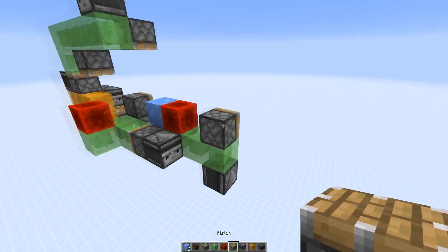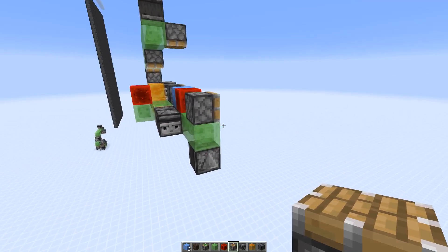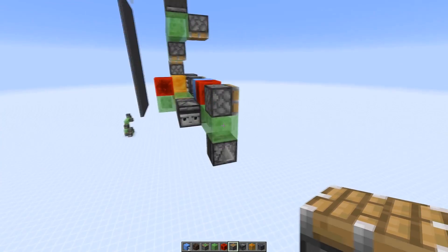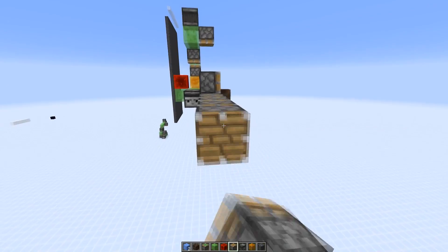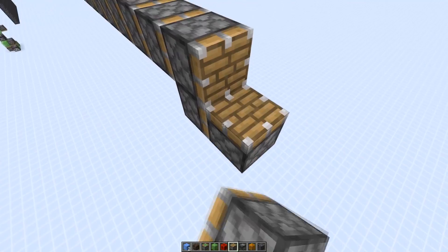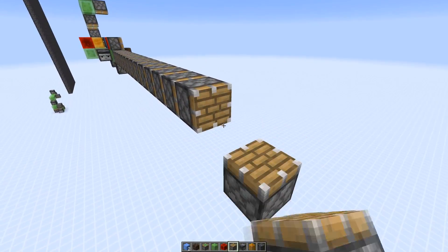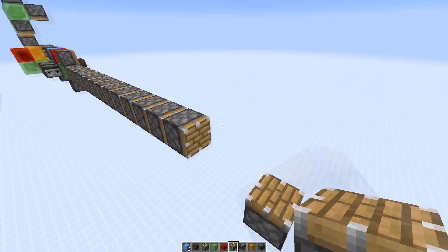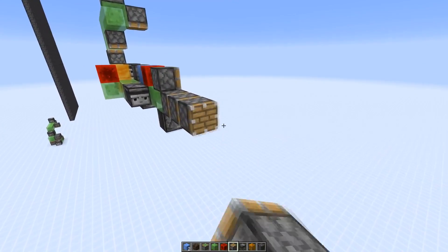Now we need to go over and build the station on the other end — obviously it depends how long your wall will be. I'm just going to go over 15 blocks for the demonstration. This piston that will activate the mechanism needs to be one block lower because this part will be pushed down.